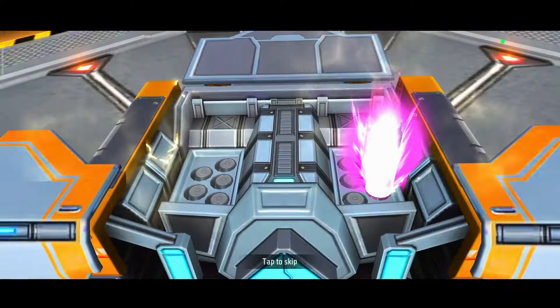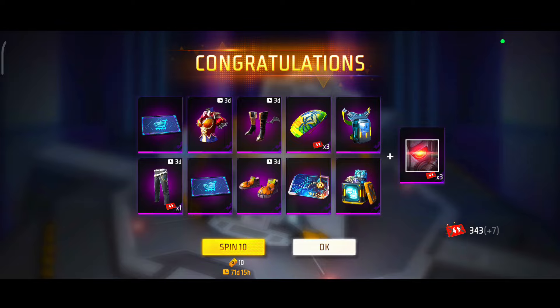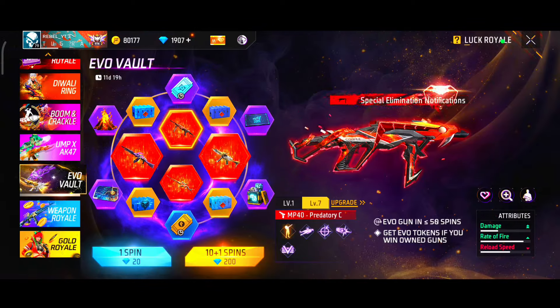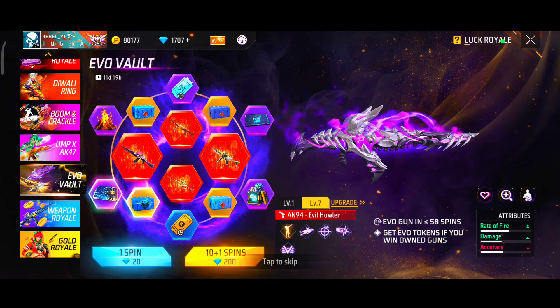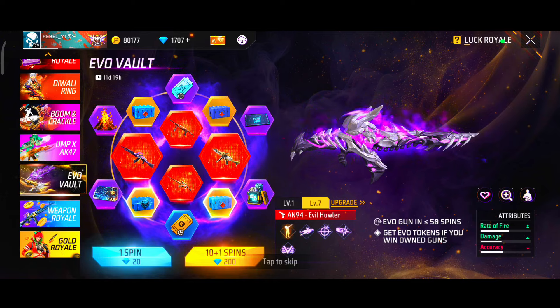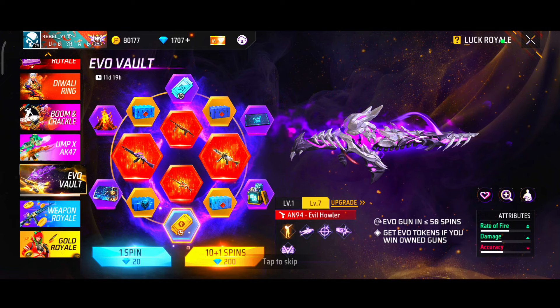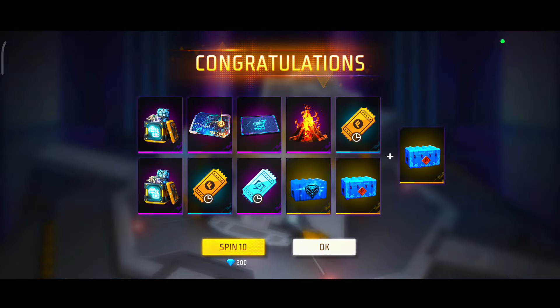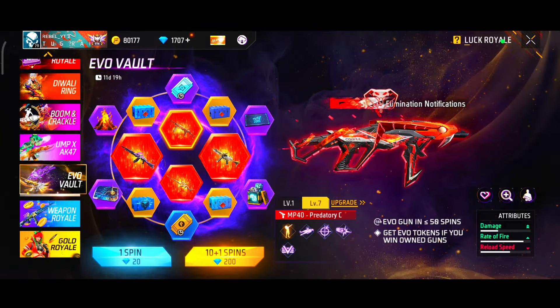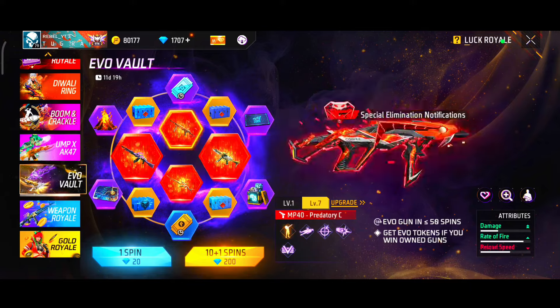We will do 10 spins in the gold. We will do 10 spins in the back. We will click 4 times in the Evo vault. So we will spin. We will do two spins in the gold trail.